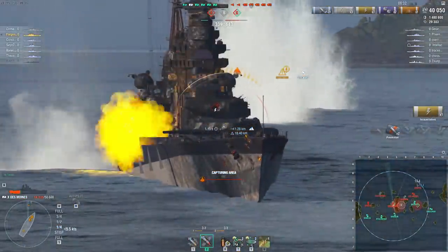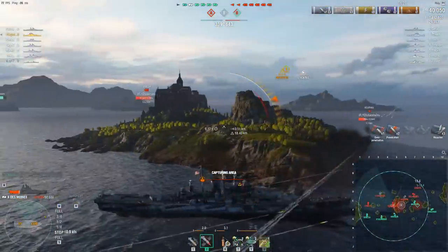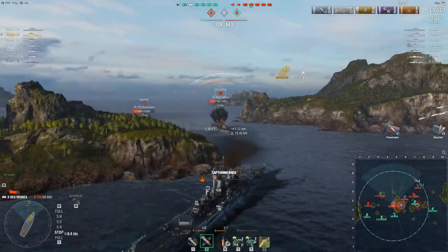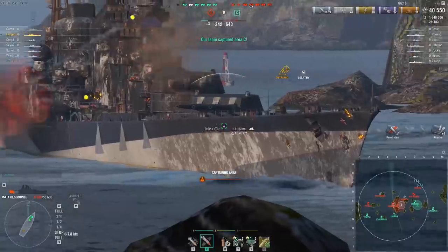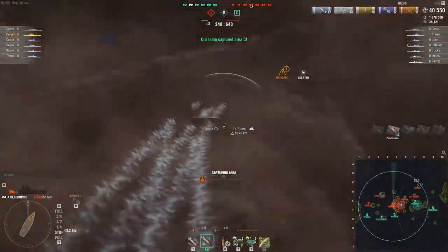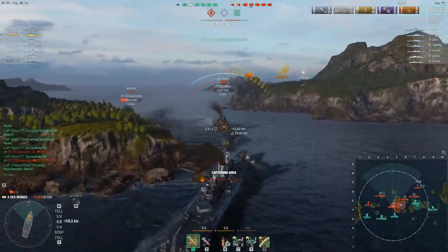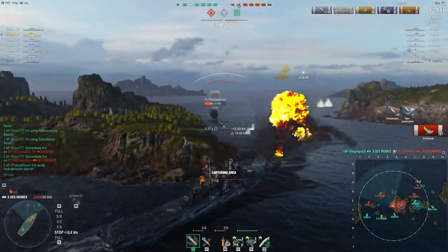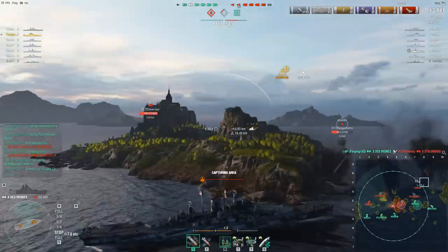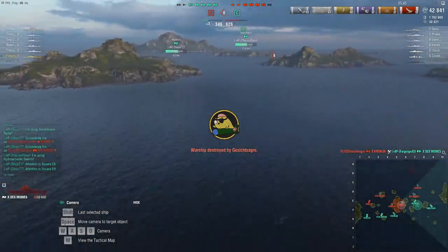The front turret looks like it has just been repaired — just in time to knock it out again. I wonder how this Stalingrad is feeling about today's World of Warships experience. Shots coming from across the map — that's an enemy Kremlin. Can he knock that turret out again? Actually, you know what, he doesn't need to. Now he can sink him. And then he can clap some lollyboat bumcheeks. So near and so tantalizingly far. Unfortunately, it's at this point that the enemy Kremlin shoots from the other side of the map, and no lollyboat bumcheeks were harmed during the making of this segment.